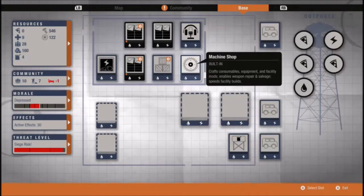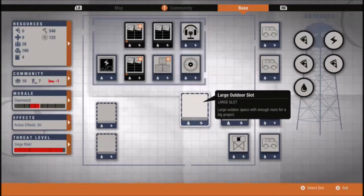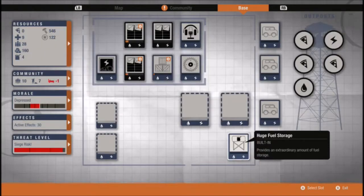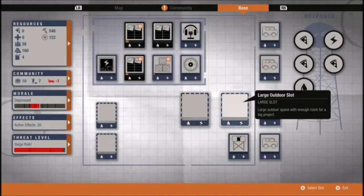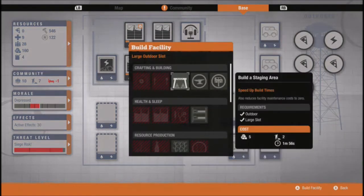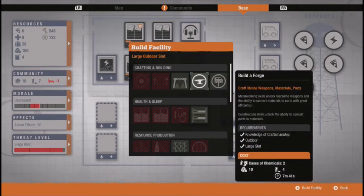We'll just top that up. Machine — no upgrades. 100 fuel — nice. That is very helpful. We have creeps practically climbing on top of our home. Build a staging area — speed up build times. Build a forge — craft melee weapons, materials and parts. That's cool.